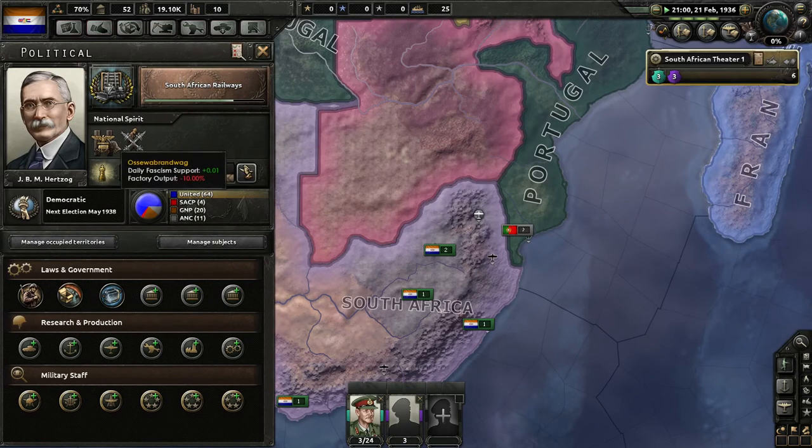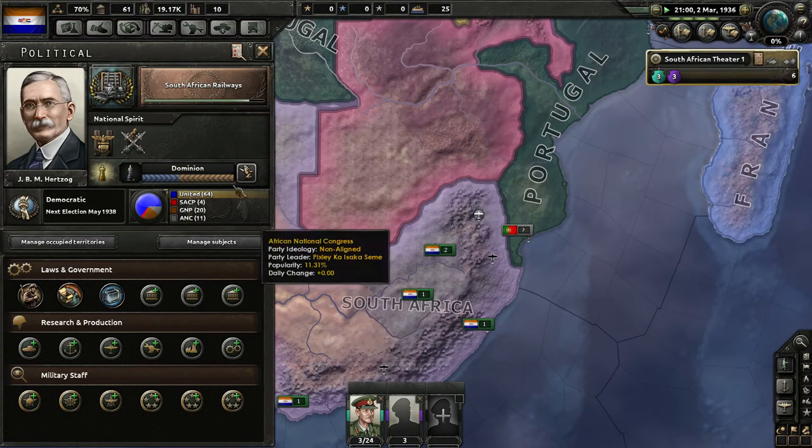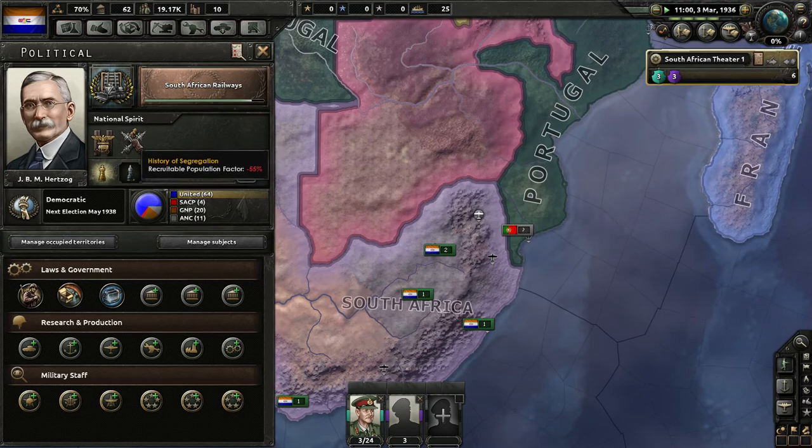We have a couple of national spirits here. The Ossewabrandwag is growing fascism support and reducing factory output. We also have a history of segregation — as you should know, South Africa for a long part of its history segregated blacks from whites, and blacks were basically considered slaves. So we currently do not want to recruit them into our military, which is why our manpower is relatively low.